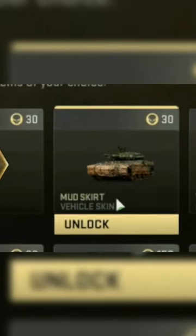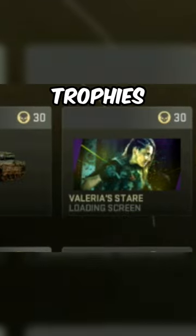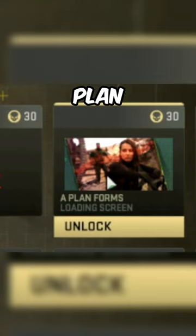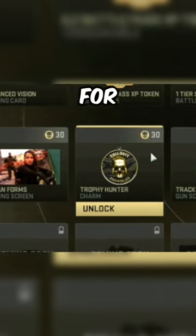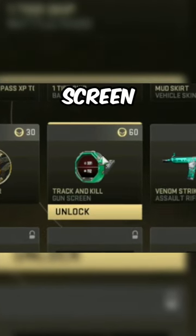You can get a one tier skip for the Battle Pass for 30 trophies, the Mud Skirt vehicle skin for 30 trophies, the Valerius Stair loading screen for 30 trophies, the Bleed Out weapon sticker for 30 trophies, a Plan Forms loading screen for 30 trophies, and the Trophy Hunter charm for 30 trophies — this is my favorite item out of all these so far.